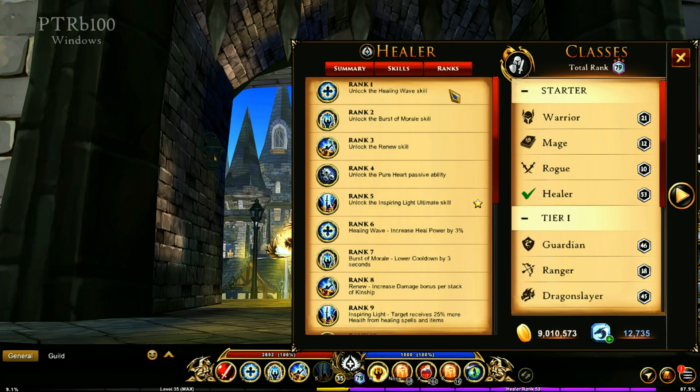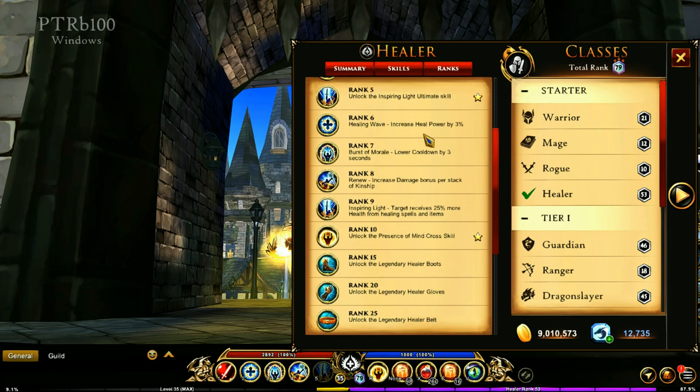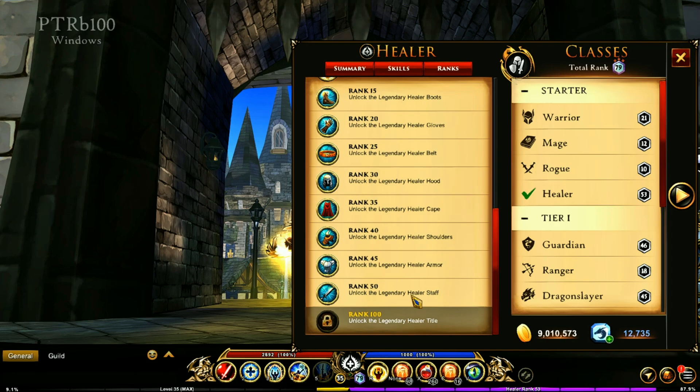Let's go over the ranks. At ranks 1, 2, and 3 you'll be unlocking the skills. At rank 4, you unlock the Pure Heart passive ability. Rank 5 is the ultimate. At rank 6, you're going to be increasing your heal power by 3%. Rank 7, you'll have a lower cooldown by 3 seconds. Rank 8 increases the damage bonus per stack of Kinship. Rank 9, the target is going to be receiving 25% more health from healing spells and items. Rank 10, you've got the cross-skill Presence of Mind. Between ranks 15 and 50, you will be unlocking the entire legendary armor set. Rank 100, you're going to be getting the legendary healer title.